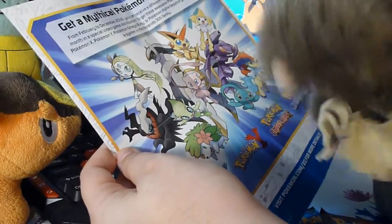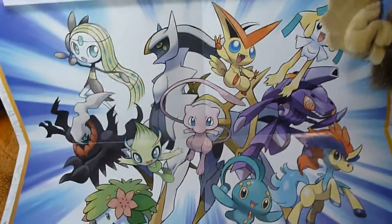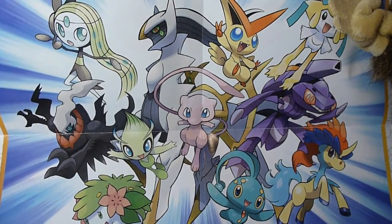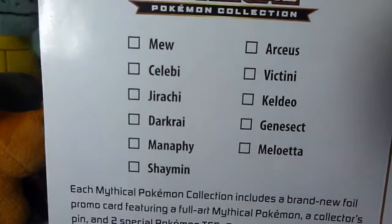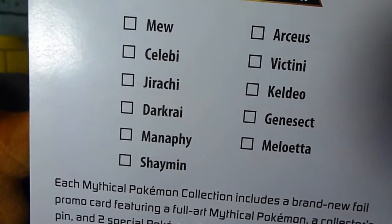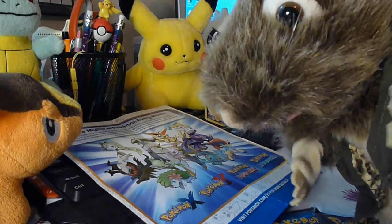You also get a small poster that shows you all the Mythical Pokemon they're going to be making more packs out of. Here they are — it's like a checklist so you can check off all the ones you get. We have Mew and Jirachi. That poster is big — very cool!